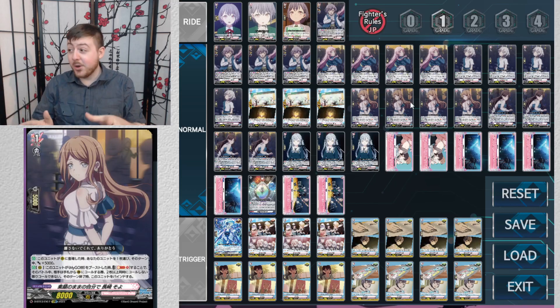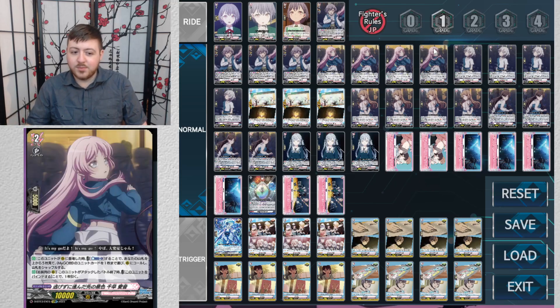Going over some more support: when this unit is placed, choose one of your units and it gets 5k until end of turn — getting those magic numbers during multi-attacks is great. When this unit boosts a MyGO unit, soul blast one and guard restrict your opponent, forcing them to call two or more cards to guard. You want to put that on the drive check girl to make your opponent fear criticals.